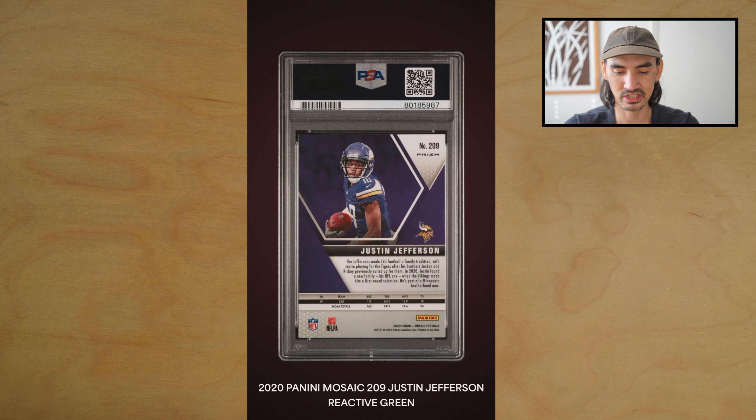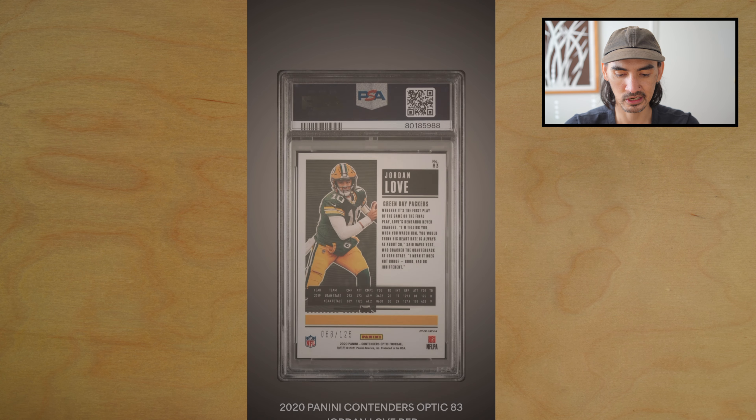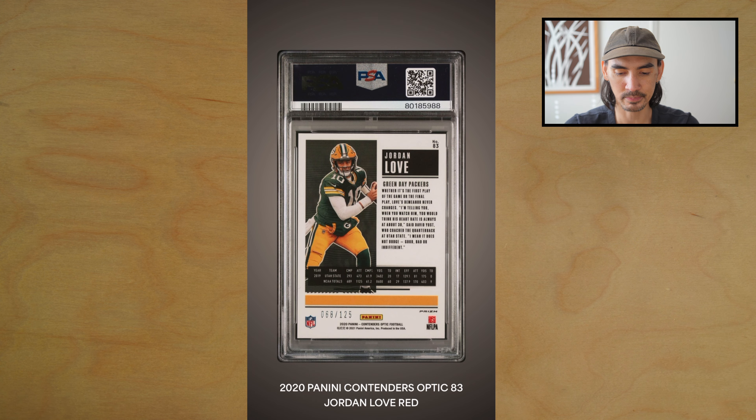Next we have a Justin Jefferson Reactive Green from Mosaic — in my opinion the best receiver in the game — PSA 10, very nice! Next card, a Jordan Love Contenders Optic, the red out of 125.